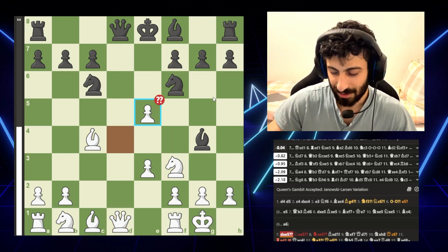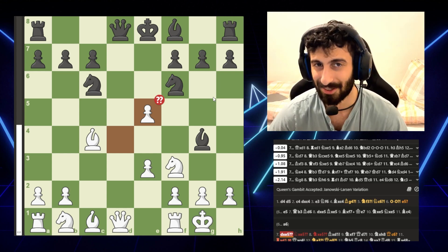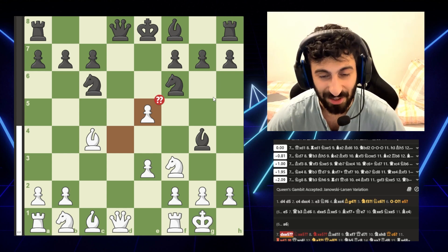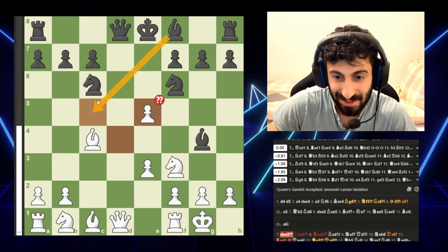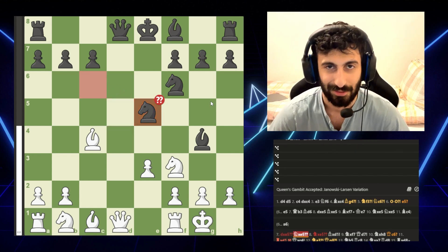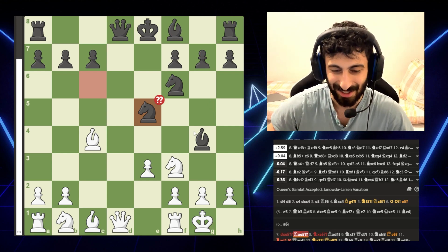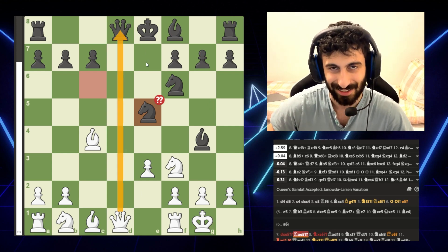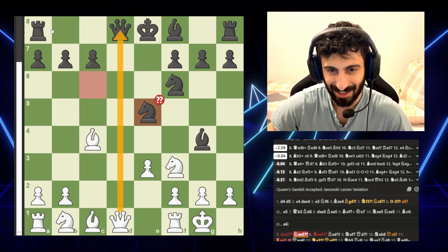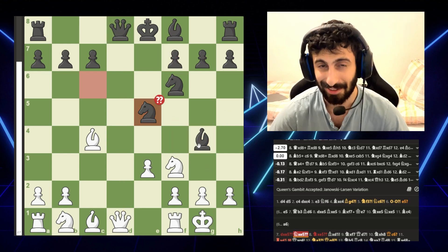So from here, what do you think our 800-rated player did? Do you think they spotted that tactic? Probably not, right? Spoiler alert — they blunder right after it. The funny thing is white could do exactly the same thing that black could have just done the move before: takes, check, captures back, and you just lose a piece. There's a double threat, but you could defend this way.